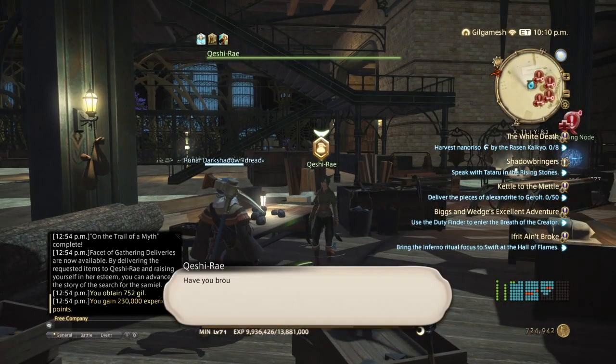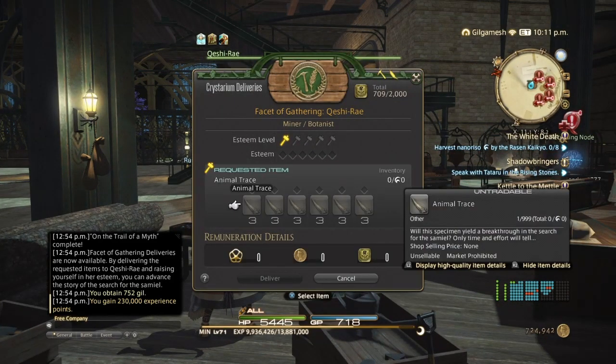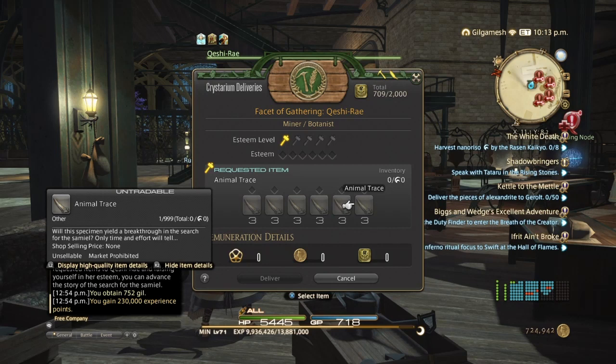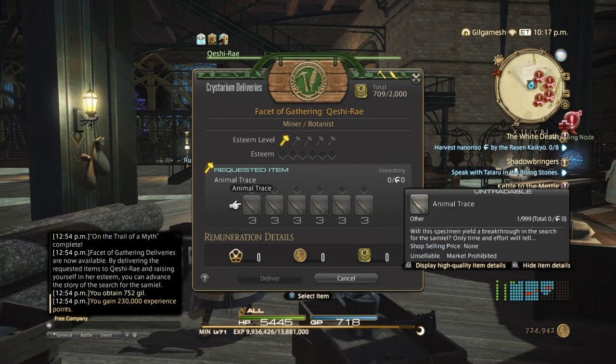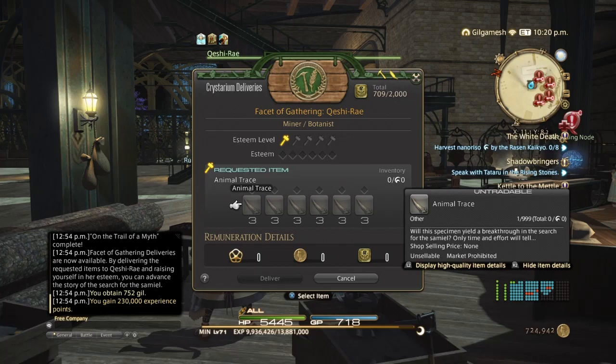This explains how everything works. We need 3, 6, 9, 12, 15, or 18 animal trace. You can still get these high quality, so I recommend getting 18 high quality for double the experience points. This works on Botanist and/or Miner — it does not matter. You can even split the experience between Botanist and Miner if you like, and that's what I highly recommend. But if you want to get one job quicker, put them all into one.